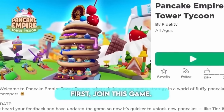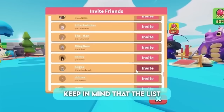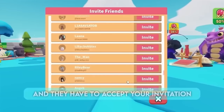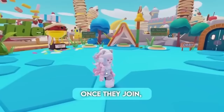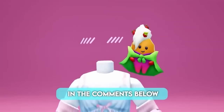Join this game. Once you're in, click this icon and scroll until you see a friend that you want to invite. Keep in mind that the list is in alphabetical order. Once you see them, press invite, and they have to accept your invitation on the Roblox website. Once they join, you should get the badge and item. Do you like it? Let me know your thoughts in the comments below, and I'll see you in the next one.